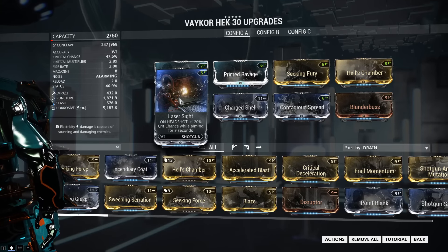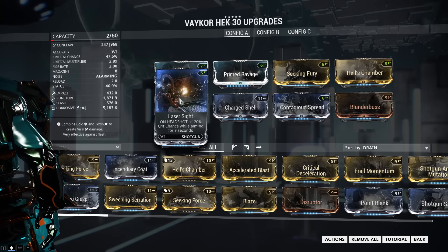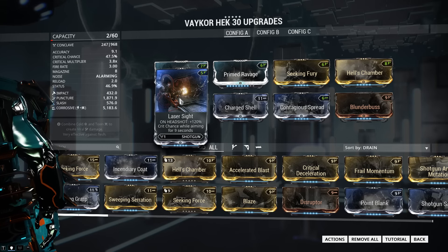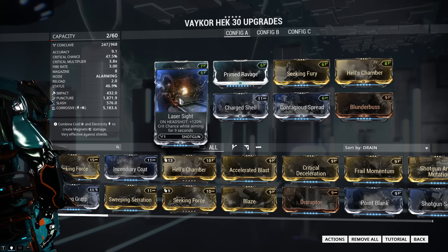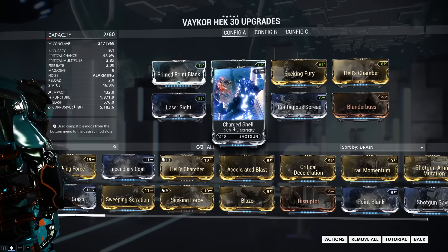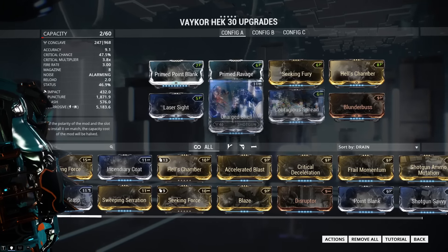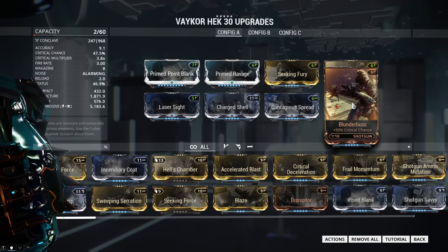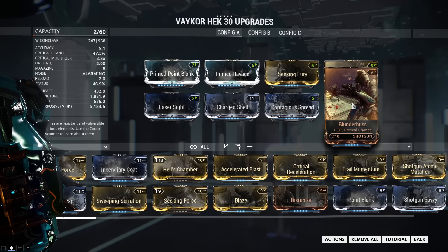In the bottom row, our first mod is Laser Sight. This is an event mod that increases our critical chance whenever we get a headshot. Headshots with a shotgun are kind of tricky, but the Vakor Heck has a very tight spread, making this a lot more viable. If you still don't like it, swap it out for Shrapnel Shot, which increases your crit damage whenever you kill something. I've left space for two elemental mods — these can be whatever you want for whatever faction you're fighting; I'm just using Corrosive as a placeholder. The last mod on this build is Blunderbuss, which increases our critical chance and rounds out the build.